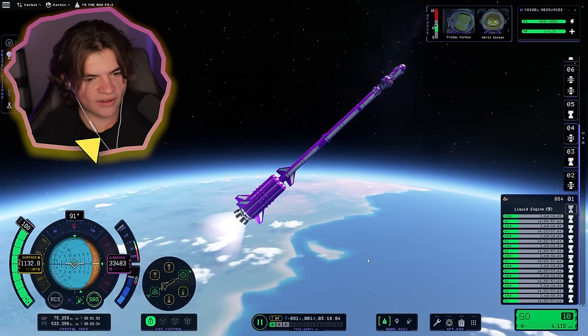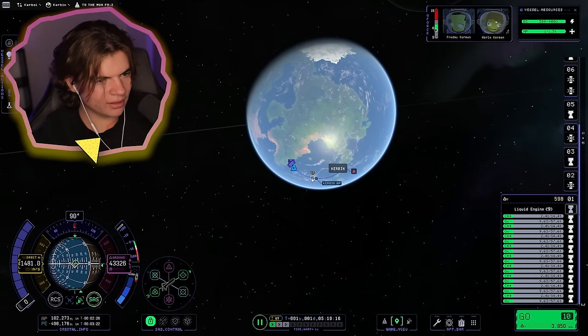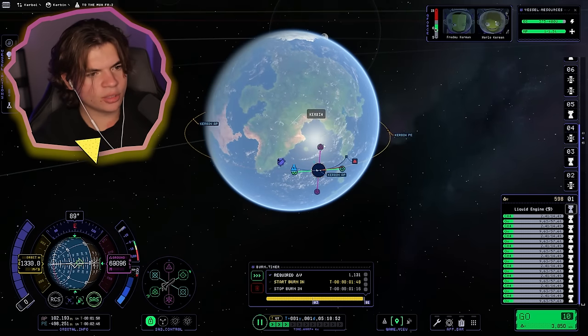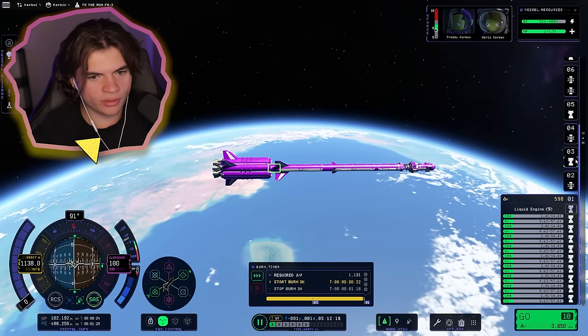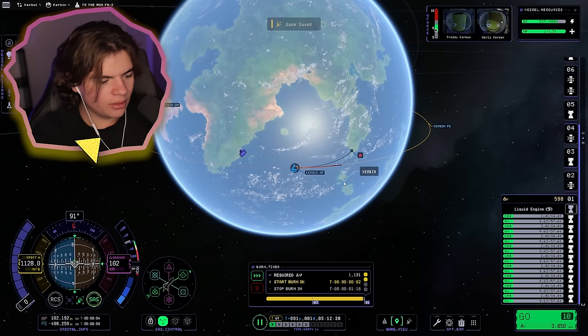I think this is going to work — fins definitely helped. Our apoapsis is already high enough that we're going to create a maneuver plan to get into orbit. About right there should be good. So in 30 seconds we're going to start our orbital burn — we'll use the rest of this stage and dip into the next one, but that's what it's for. Two, one — burn!